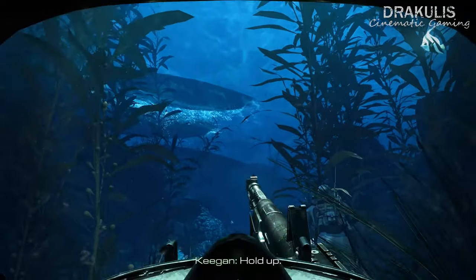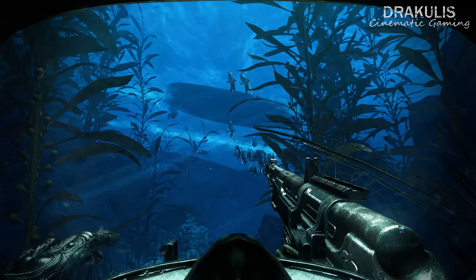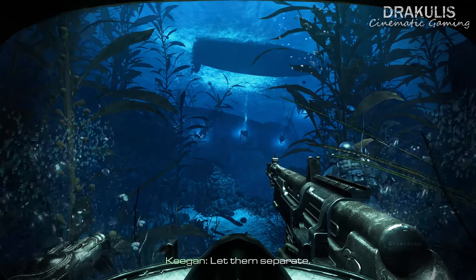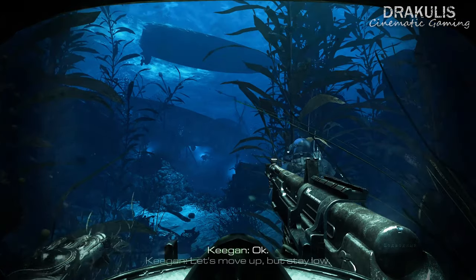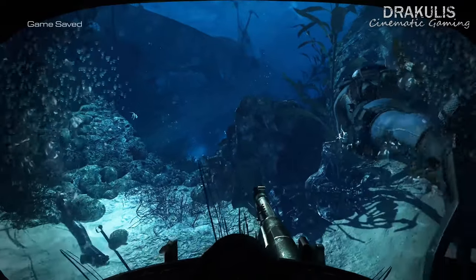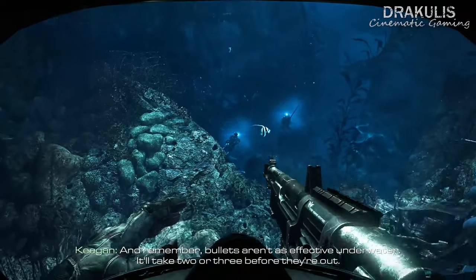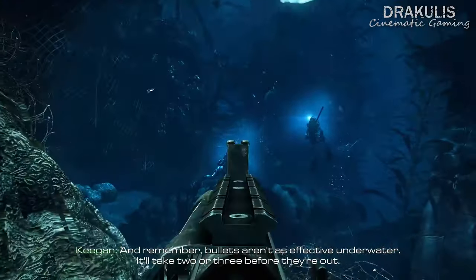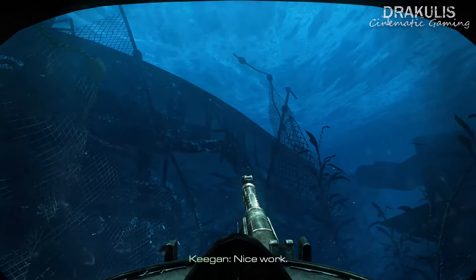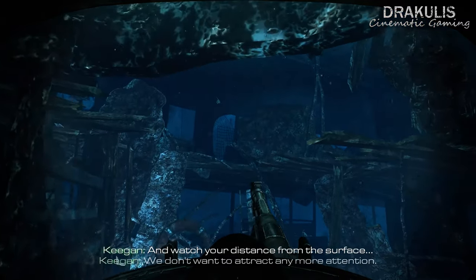Rolled up. Pull patrol. Looks like we got company. Let them separate. Okay, let's move up and stay low. In position. And remember, bullets aren't as effective underwater — think two or three before they're out. Weapons are ready. Nice work. Let's move through the wreck to keep cover, and watch your distance from the surface. We don't want to attract any more attention.